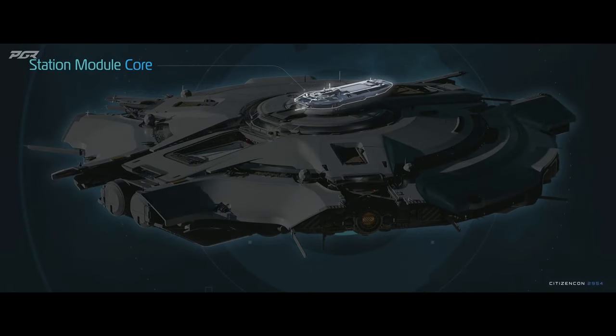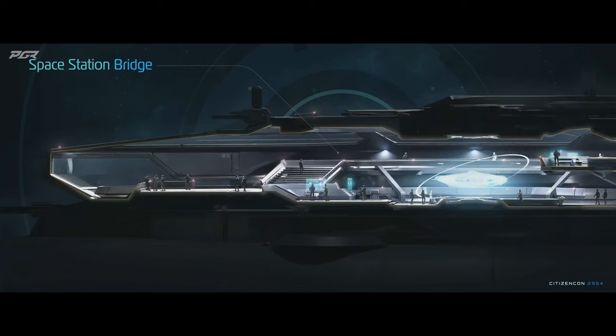At the top of the station module core, you'll find the command deck. This is the place where you can perform further construction. You can monitor the station's status such as power and cooling. These resources will be critical to keep your station up and running.